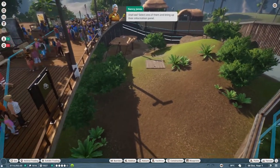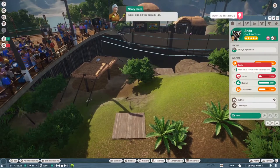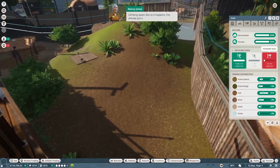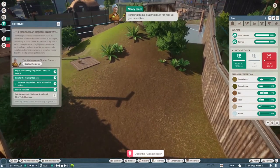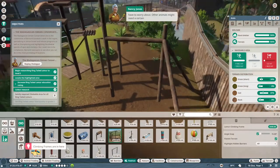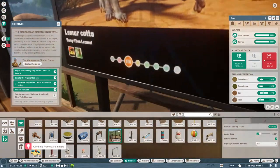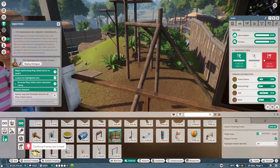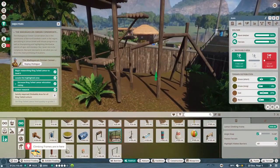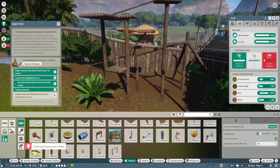You can fulfill the climbing requirement by building them a climbing frame. Let's find out how much more climbing space our lemur friends need - select one of them and bring up their information panel, then click on the terrain tab to see the climbable area. The lemurs need quite a lot more climbing space, but as it happens I've already got a climbing frame blueprint built. You can either pop that down or build one yourself from scratch. How do I move this down - shift? Oh, I do not want this to be floating!